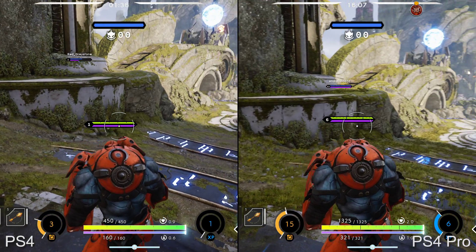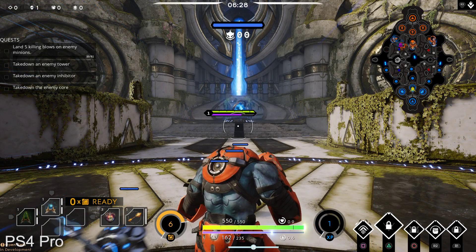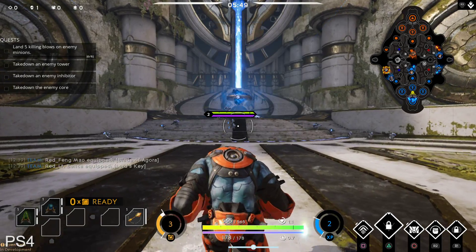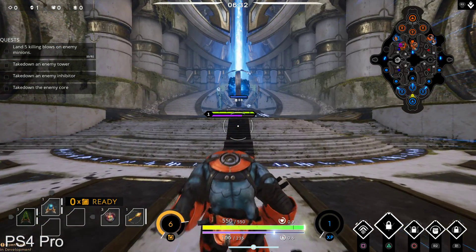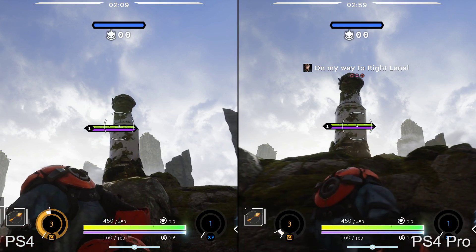Lighting is also enhanced with the use of volumetric effects, light shafts, and bloom. The new bloom effect is in action here and it definitely adds a distinct glow to certain light sources throughout the environment. The developer also mentions enhanced light shafts, but from what I've seen so far, this may be one of the more subtle upgrades in the game.